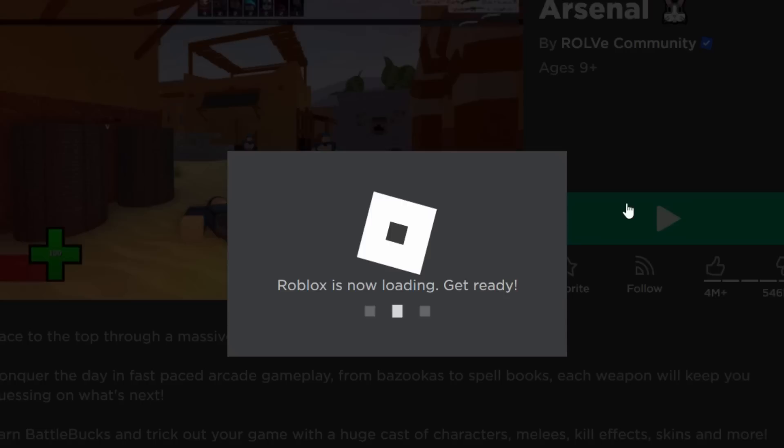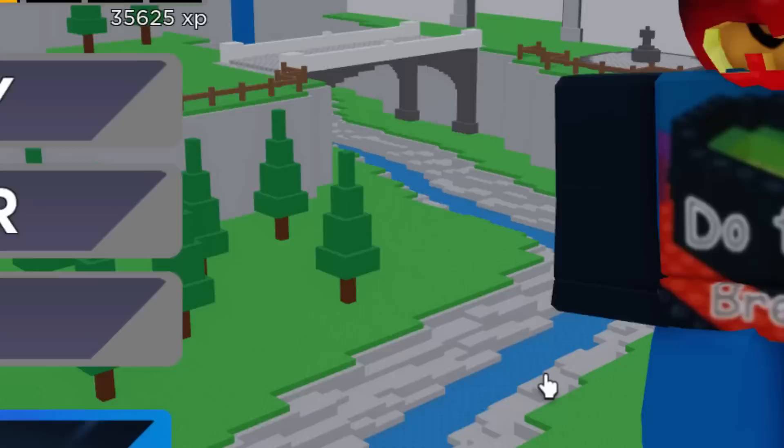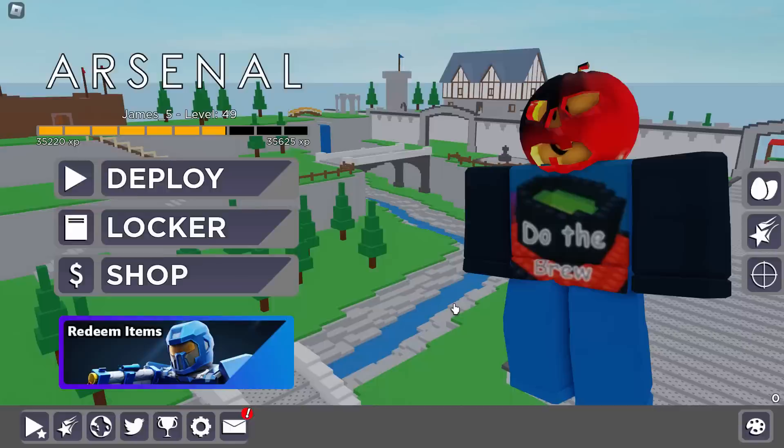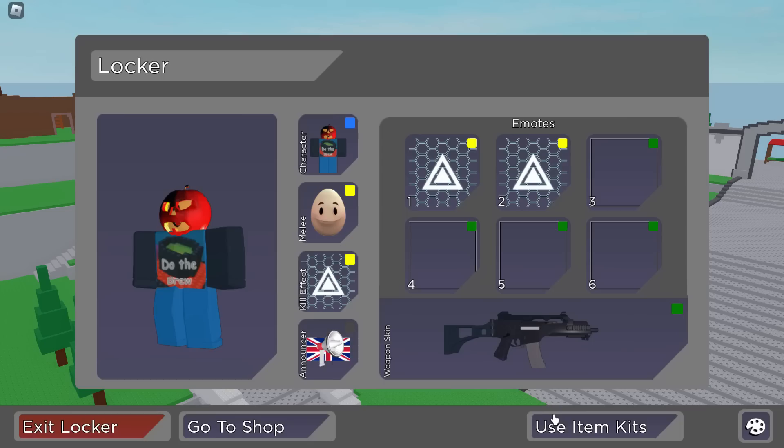It came up straight away. Congrats - you have earned the Melee Smug Egg. This item is now in your inventory. So let's go and claim this. That looks pretty cool, actually. We also got something else - we got an unusual kit. Is that like an effect? I'm not actually sure what that is, but let's go and claim it. So if we go into the locker, we need to find it. There's the egg. And there's a use item kits option - so you can craft it with something else.